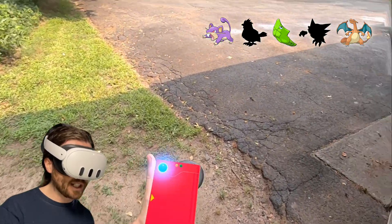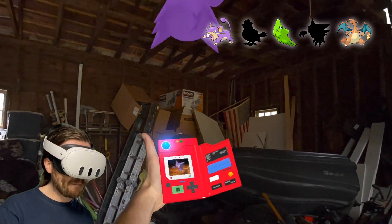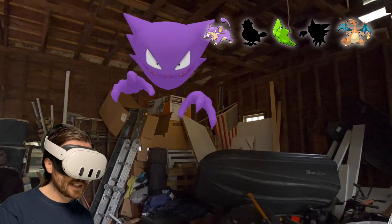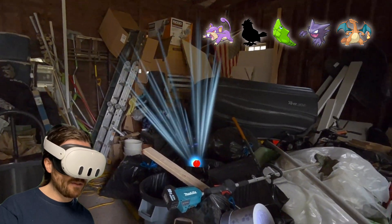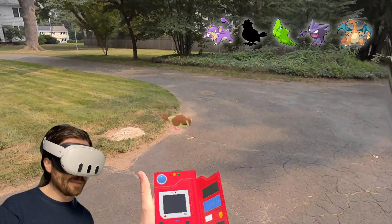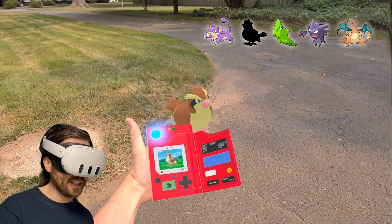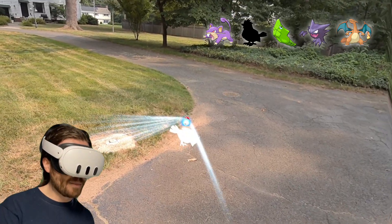I hear my Pokédex going off around this garage — I think Haunter is hiding in here. And there he is. Just a little toss of the Pokéball — and we caught Haunter! That's Pokémon number 4 of 5. So we have one left: Pidgey. I know where they are, I saw them earlier — they're in the yard. It is so funny to see a Pokémon at its normal scale, because it's really just a bird. 'It is docile and prefers to avoid conflict.' Just give it a toss — and that's Pokémon number 5.